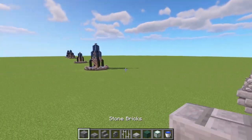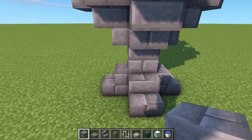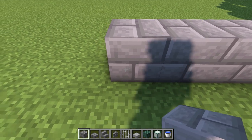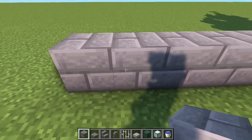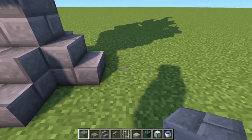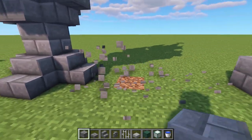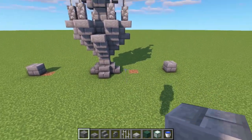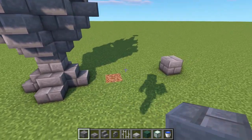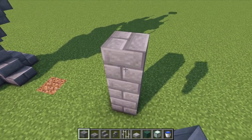Looking at the front of the fountain, go to the stair and leave a five-block gap - on the sixth block place a block, then break the five. Do the same on the opposite side: five-block gap, place on the sixth, break the five. So we have a five-block gap on each side.